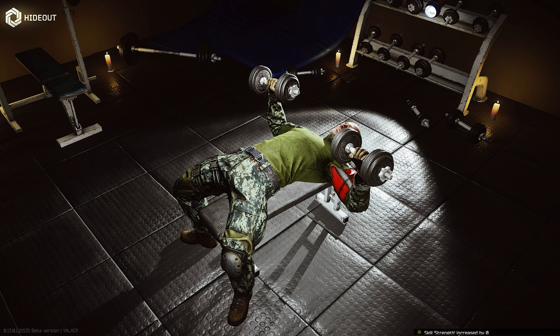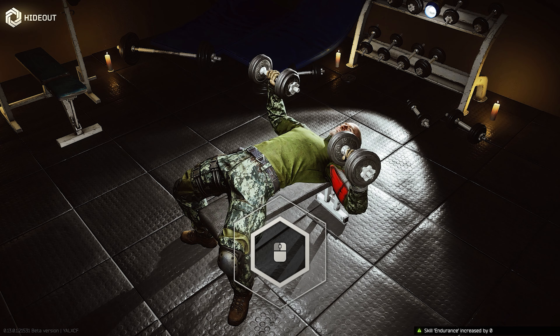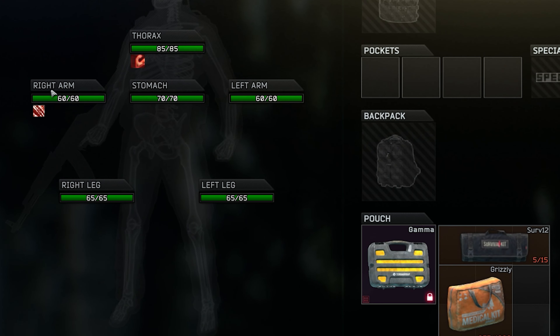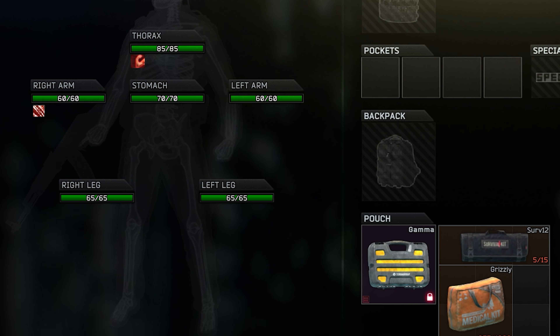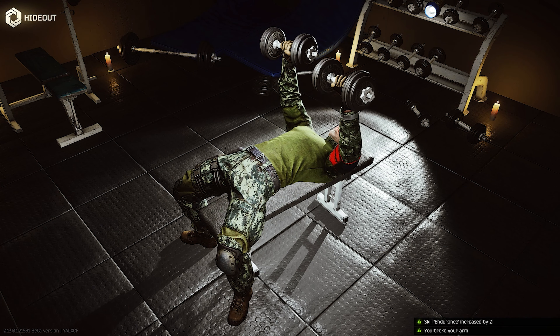Inside the gym you have a mini game, and this mini game can help in building your endurance and strength skill. But you can't do it an unlimited amount of time — you get sewer muscles here, which is a debuff. And if you fail the mini game you can break your arm, which isn't quite that big of a deal, but you need medical supplies to fix that.